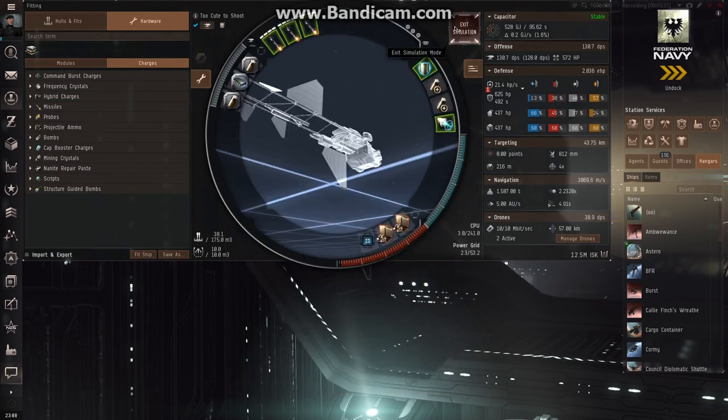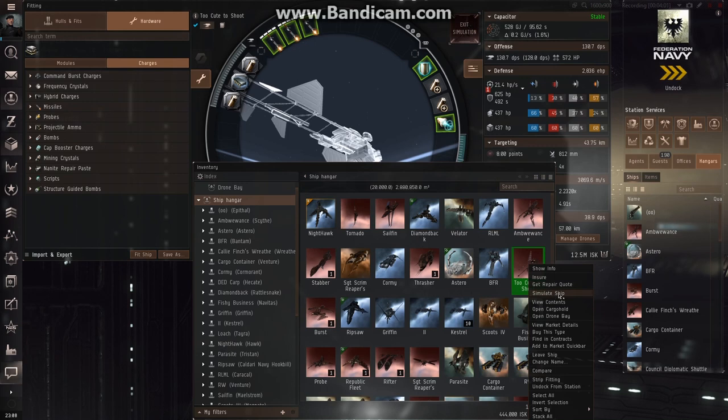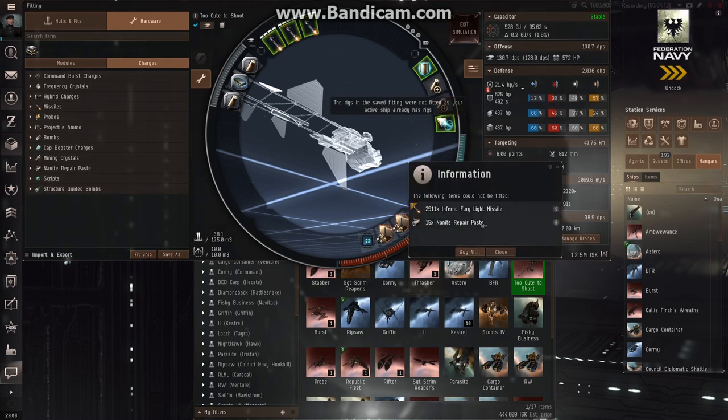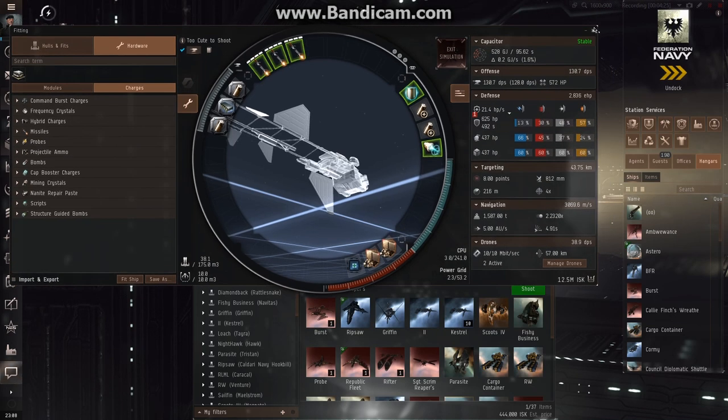At this point you click buy and all these items show up in your ship hangar and item hangar. Then you jump in your hull — there would be a 'make active' button if you weren't already in it. You jump in the ship and hit 'fit ship'. It may say some items couldn't be fitted because they weren't in your cargo hold and give you the option to buy those. Once you exit the simulation you can see all the items are on your ship.